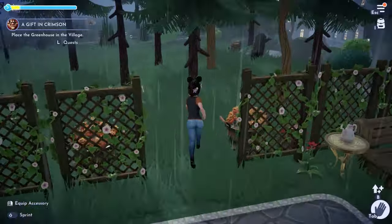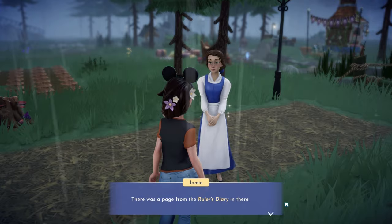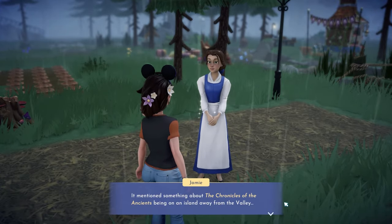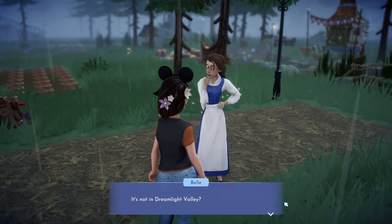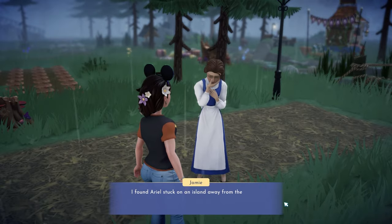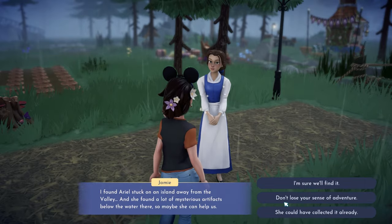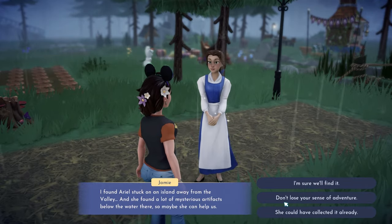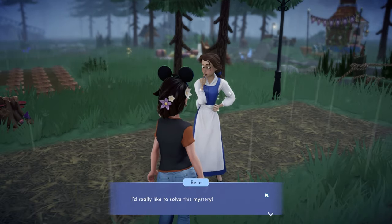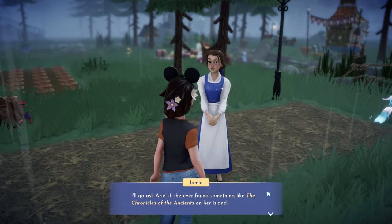There was a page from the Ruler's Diary that mentioned the Chronicles of the Ancients being on an island away from the valley — not in Dreamlight Valley. But Belle found Ariel stuck on an island away from the valley, and Ariel found mysterious artifacts below the water there. So maybe she can help us find it. Belle will go ask Ariel.